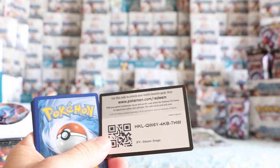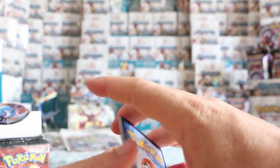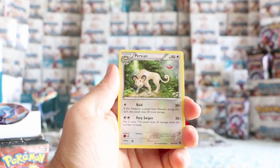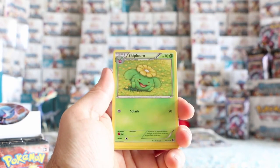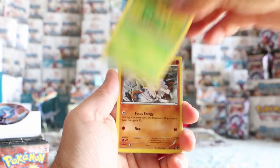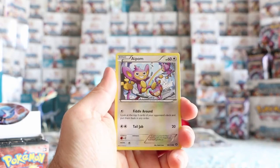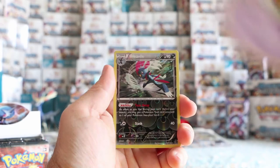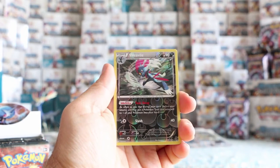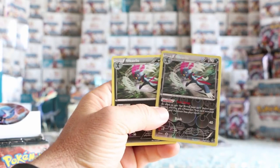Let's do another code. So we have Persian, Claw Fossil, Anorith, Skiploom, Minkey, Yanma, Aipom, Larvesta, Drifloon. Our reverse is a reverse rare — Weavile. And our rare is also Weavile. So, good for the collection, I guess. Not quite the luck we were hoping for there.